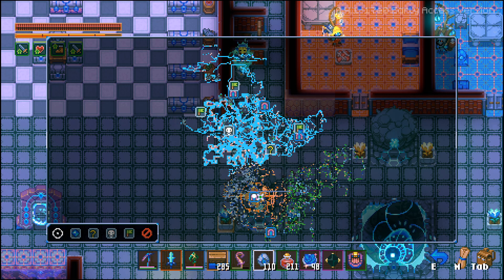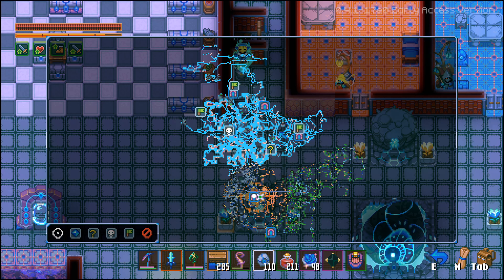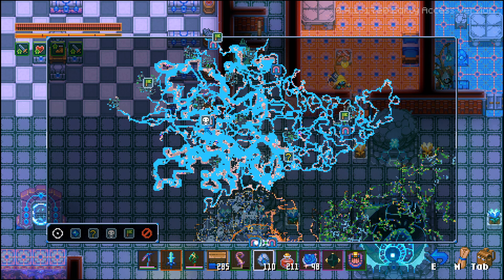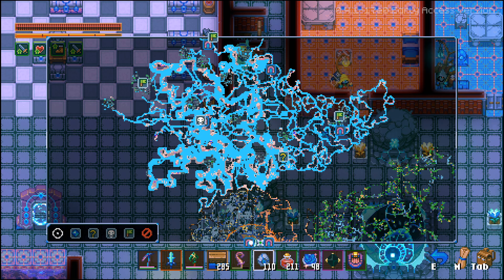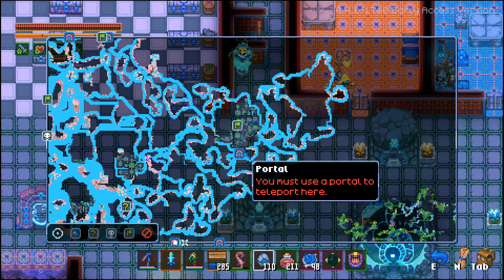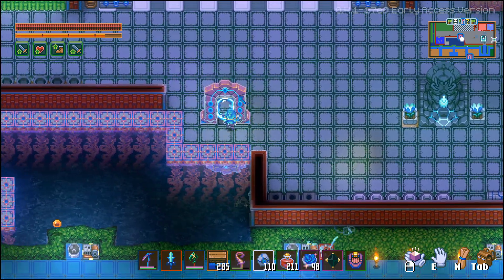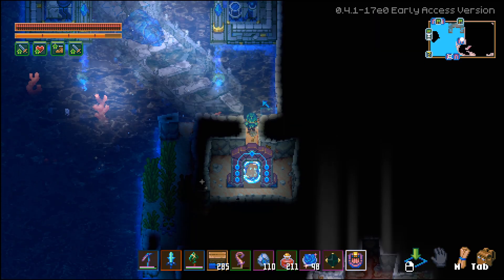The first fortress city where you'll get the first component is going to be on pretty much the exact same line as Amaroth's arena. It could be over to the far left or to the far right. I started at the arena and then moved along that line until I found the location. I'm going to teleport down there so you can see what the entrance to these ancient cities actually looks like.